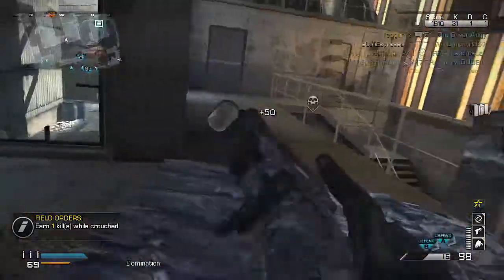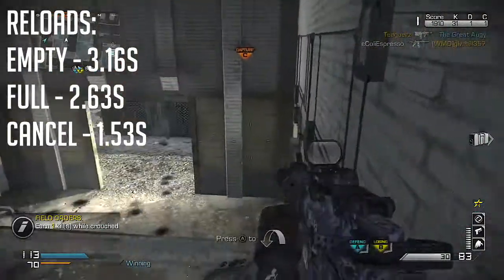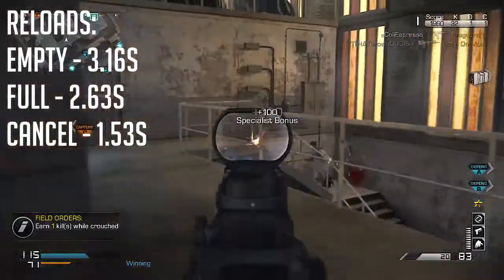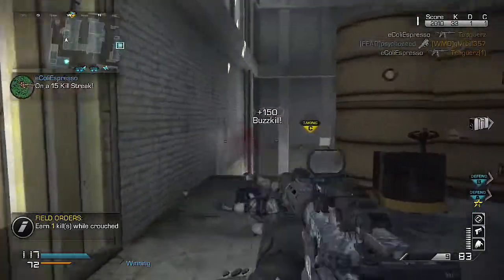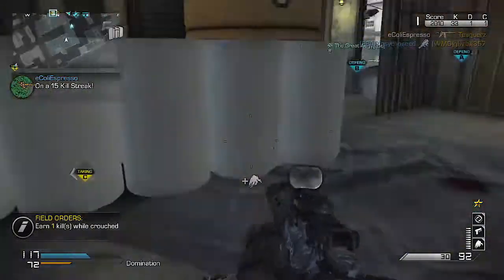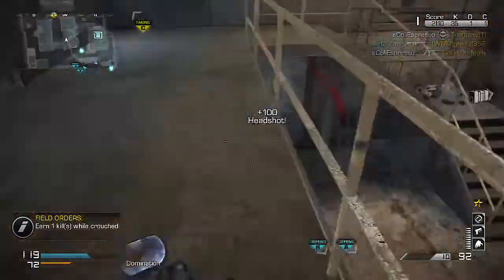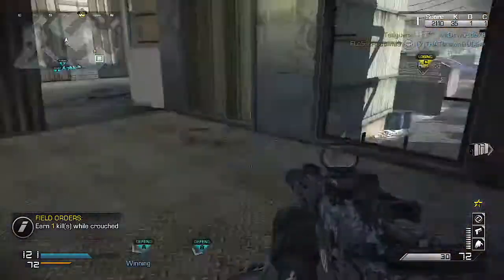The reload times are: empty at 3.16 seconds, full at 2.63 seconds, and cancel at 1.53 seconds. Just like the Remington R5, this is not a weapon where you have to sit in a corner to reload — you can run and gun and seemingly reload as quickly as you need to. Sleight of Hand will make that even faster. It's still one of the weapons I prefer to run and gun with.